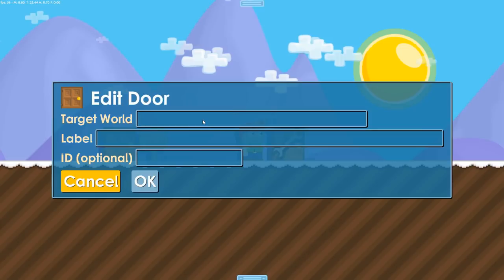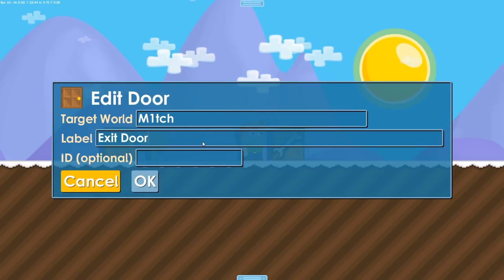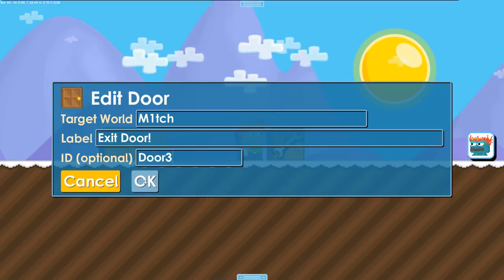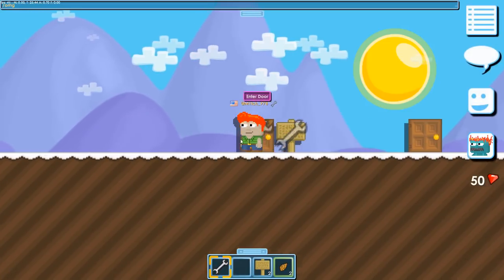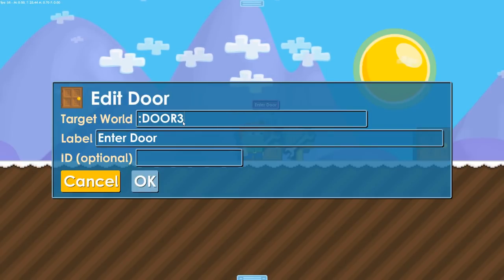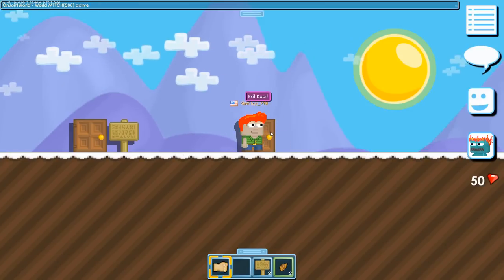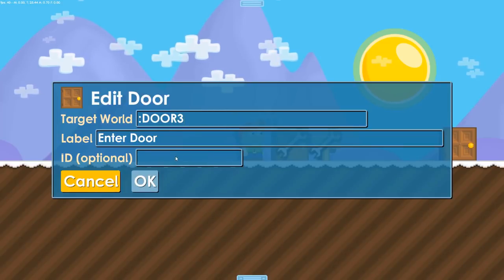Let's edit the new door with the same details but with a slight difference. We will add the ID as door 3, and we go back to edit the old door in order to link them. We erase the world name and add a colon and the ID of the door we want to go to. Now let's link door number 3 to door number 2 by doing the exact same process.